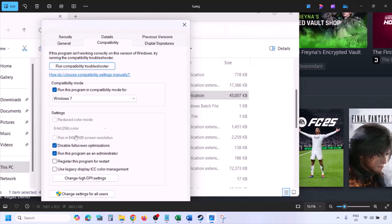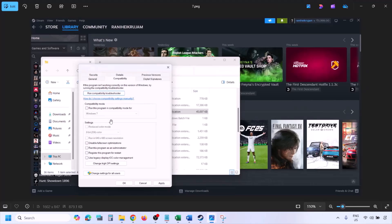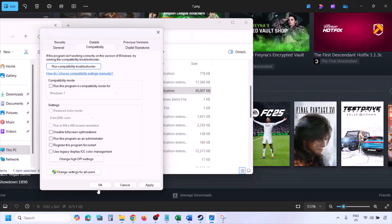If still not working after checking all those boxes, uncheck all the boxes. Make sure you hit Apply and then click OK, and then follow the next step.